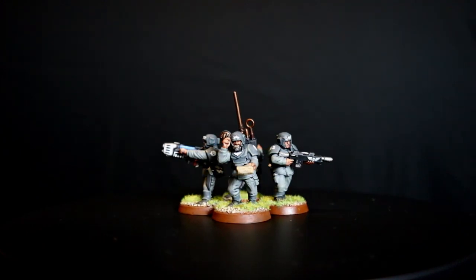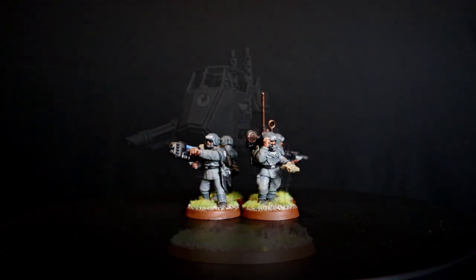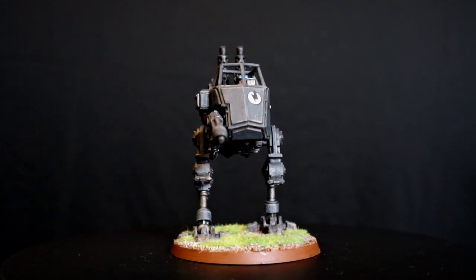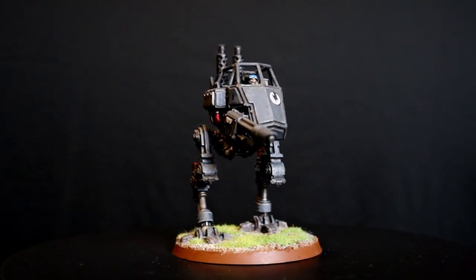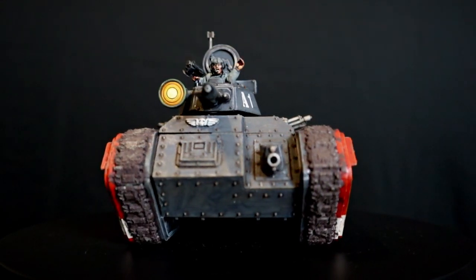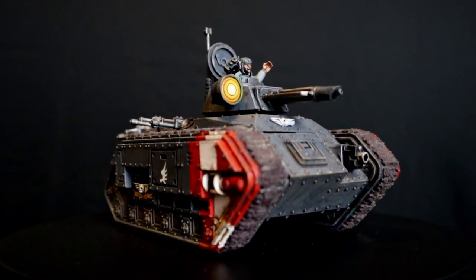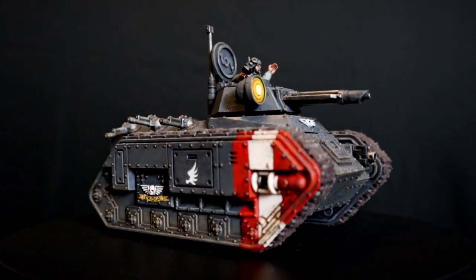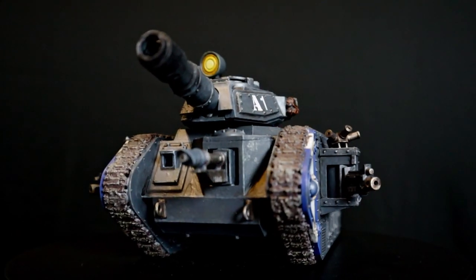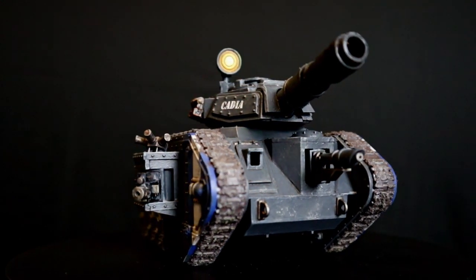The command squad is made up of 4 members equipped with 3 lasguns, a Plasma Gun, and a Vox Caster. The Sentinel is my reconnaissance unit named Sheila, armed with a Multilaser — the unit most capable of reaching distant objectives. The Chimera is my troop transport, armed with a Multilaser, a Heavy Bolter, and 2 lasgun arrays. Finally, there is the Leman Russ — the big tank — armed with a Battle Cannon and a Heavy Bolter. I rely heavily on it to deal with the biggest threats.